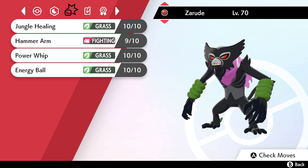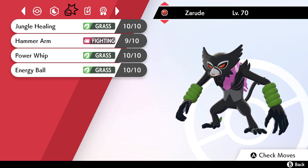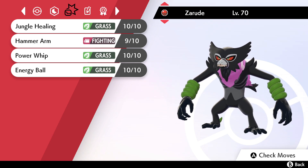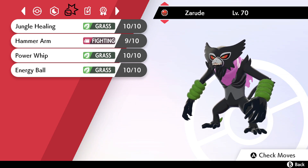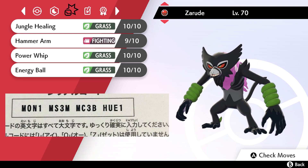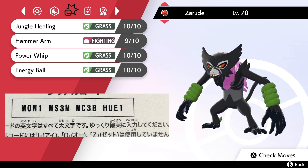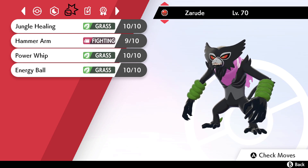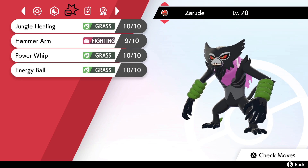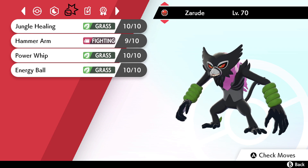It gets Iron Tail as well — though you wouldn't really need it unless you Dynamax it for a plus one in Defense. Close Combat is another option — probably one of the best Fighting moves to go for, unless you want Drain Punch for sustain. It also gets Acrobatics, so if you want to increase its speed, you could Dynamax and get a plus one in Speed. Jungle Healing would be nice in doubles — I'm actually thinking about doing a Zarude doubles sweep, using Jungle Healing in that role.